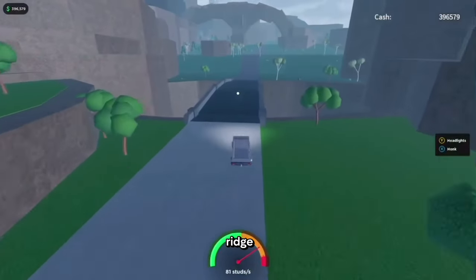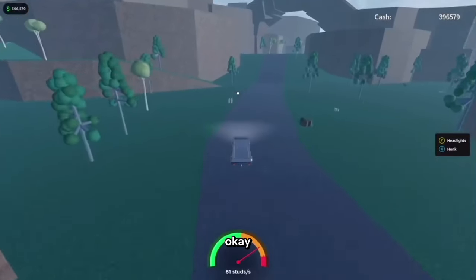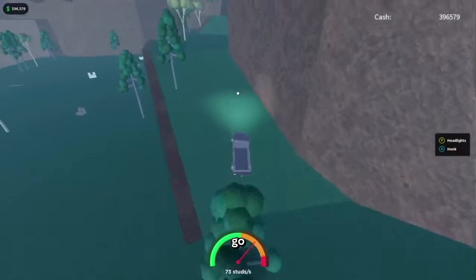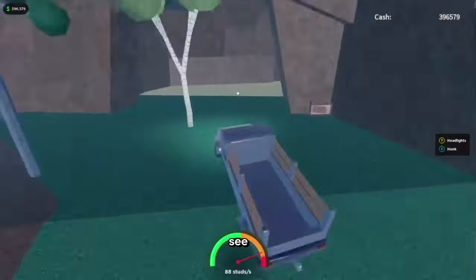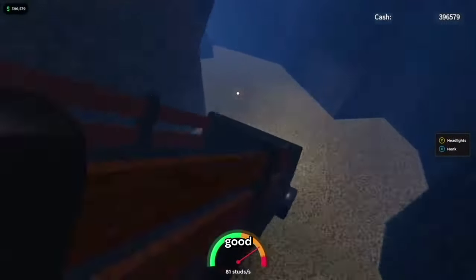Just go down a little ridge and you should see a ramp which I'm coming up to. Now I'm at the ramp. If you're at the ramp, go up it. Take a right — this is where all the good stuff is.